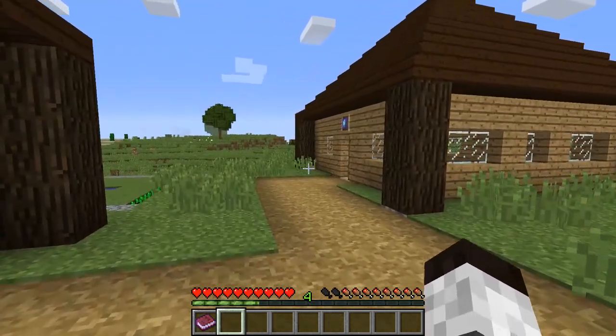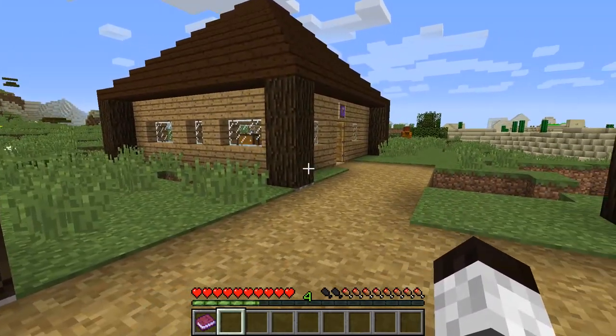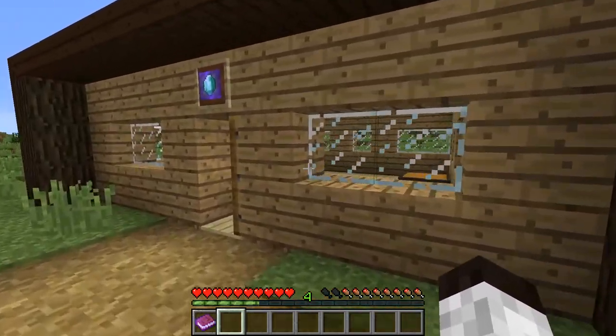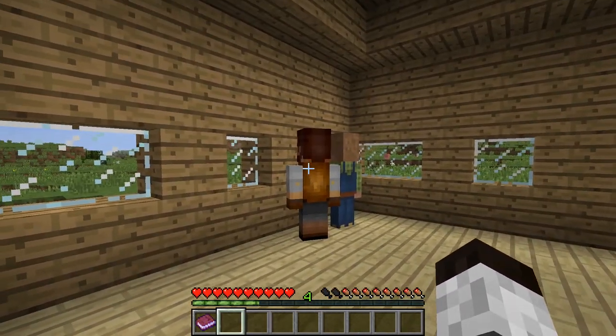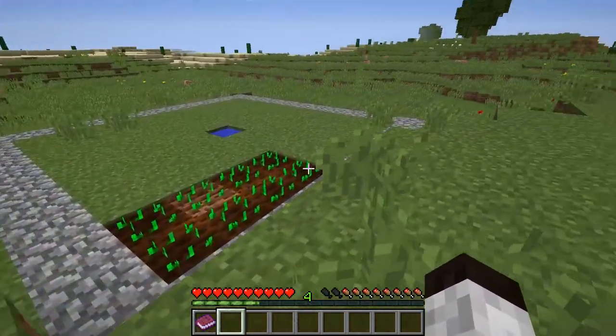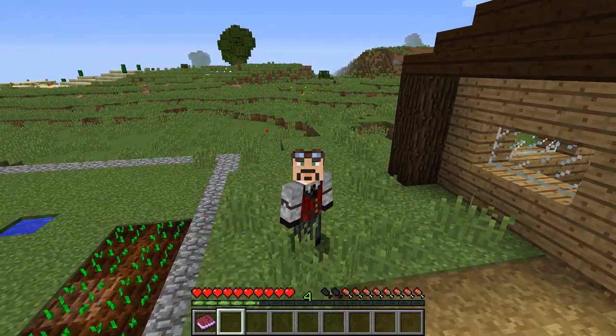That's really all you need to know about getting started with Techtopia. When the merchant comes in, you can sell the products your villagers have produced and stored in the storage system for emeralds. Then go talk to the Architect and Tradesman to find new professions, new buildings, and grow your village however you want — it's just fantastic.